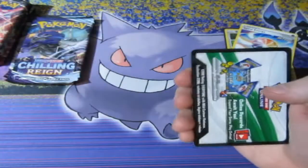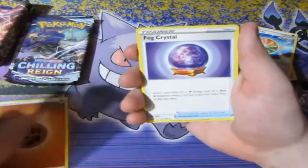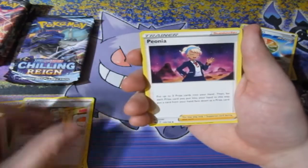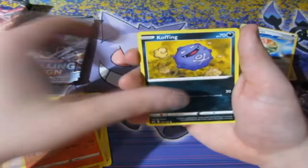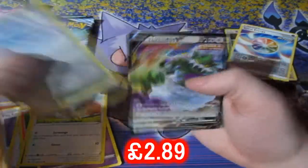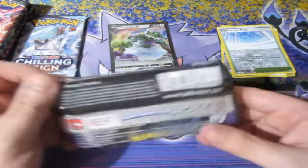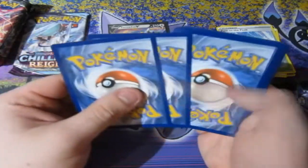Hopefully our luck will be on our side for Fusion Strike, which will be the big one. But Chilling Reign — let's still get something good out. Yamask, Castform, Koffing, Shuppet, Squirtle, Path to the Peak — nice! We've got ourselves a Tornadus V! I'll take that — that's really good indeed. Nice, we've got ourselves our first V card!